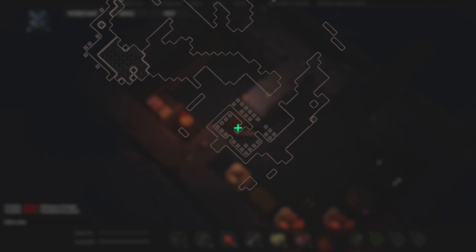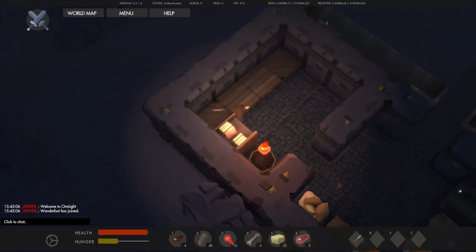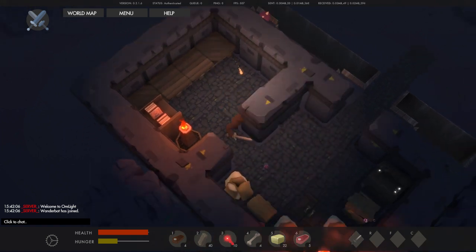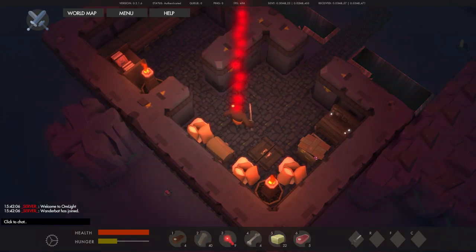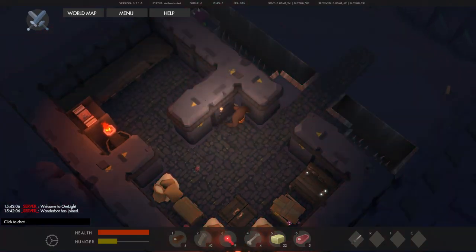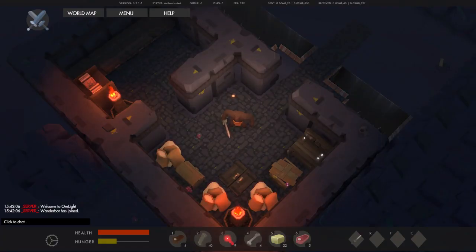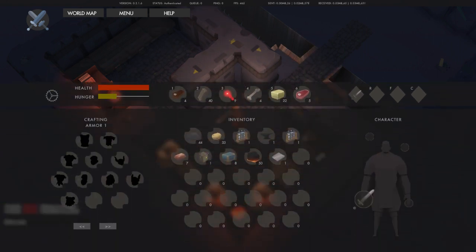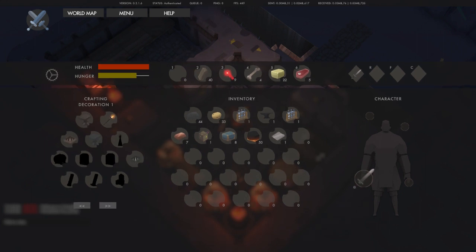I'm just going to use this as a base of operations. It looks like we're pretty close to the edge of the world, but there's plenty more out here. This flare here that I just put up will actually illuminate the area and also let other players know where I am, so I'm kind of hoping that flare just stays there for a while — ideally so I can keep finding my way back.